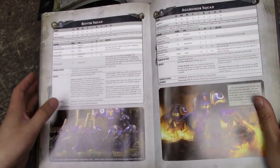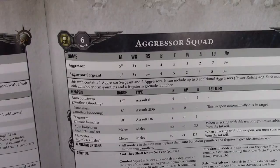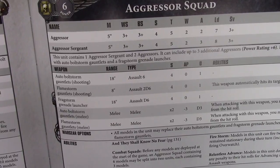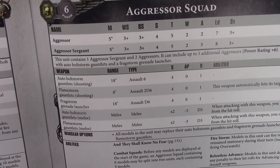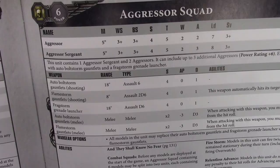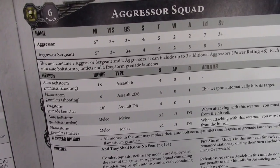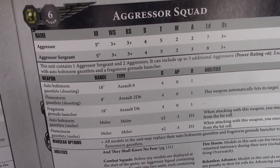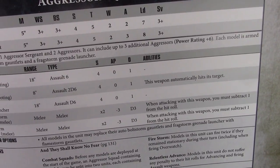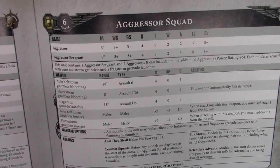The Aggressors are basically Primaris Centurions. They've got decent stats — toughness 5, only a 3+ save, so not as tough as Centurions. All their weapons are fairly short range, 18 inches at most — flamers and bolters, strength 4, no AP, 1 damage. But they're strong in melee at strength 8, minus 3, D3 damage, though you subtract 1 from hit rolls. They can fire twice if they remain stationary. Might be worth sticking these guys in a vehicle.